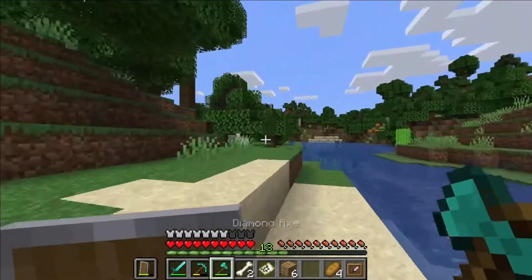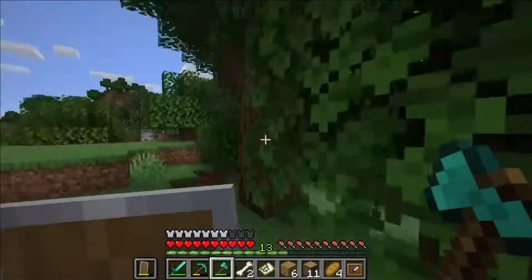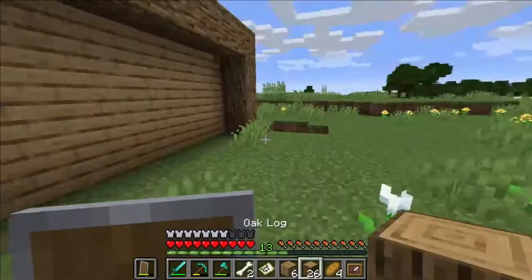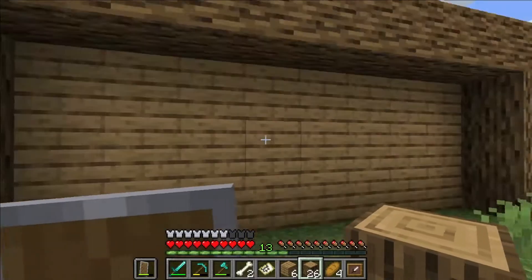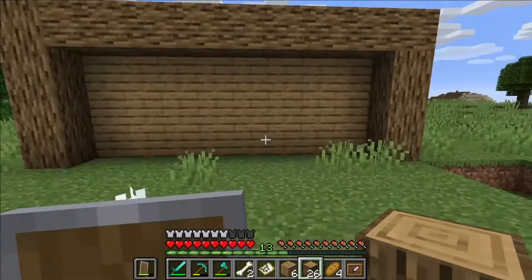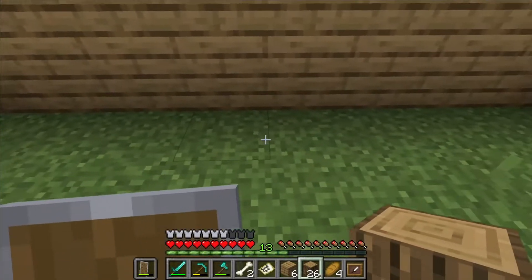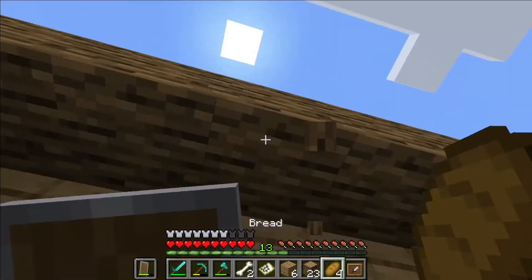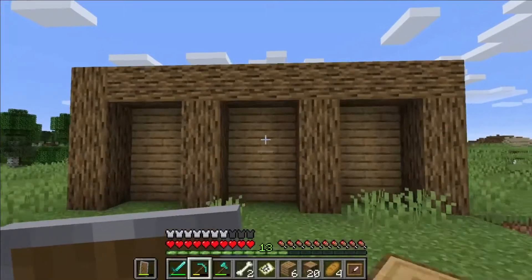I'm going to chop some trees because I'm gonna need more of those. Just so people don't get bored to death, I realize I should probably explain what I'm doing here. My idea while coming up with this was: how do I make it more detailed? My houses — I've never been known for being a great builder, so I'm just trying to add details. I'm making sure the symmetry is right, then adding these logs in, that's about it for now.